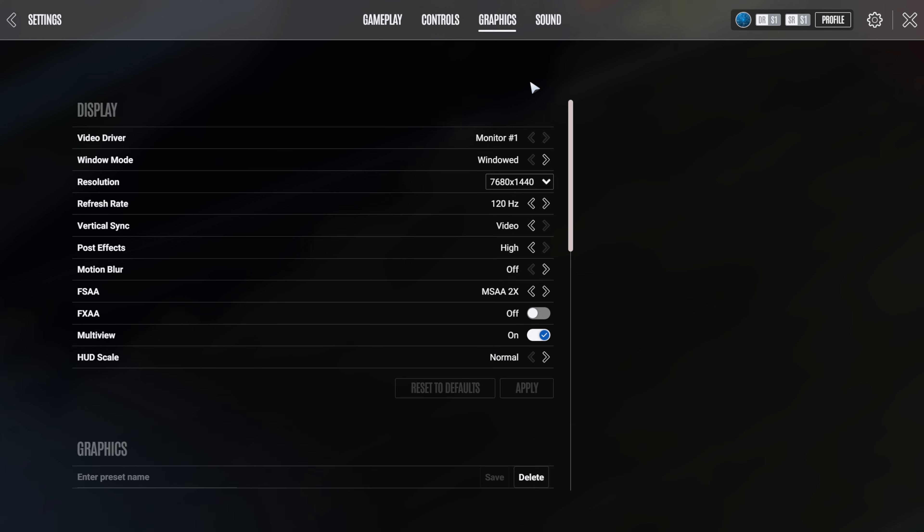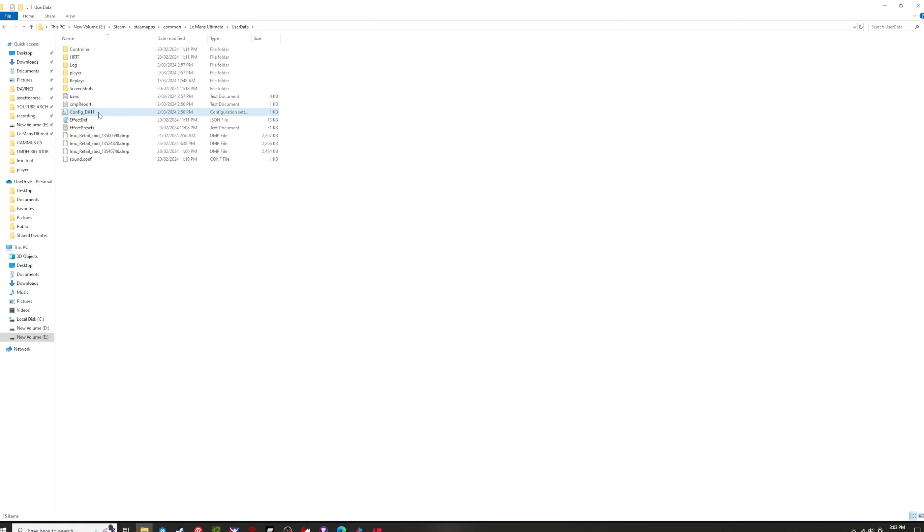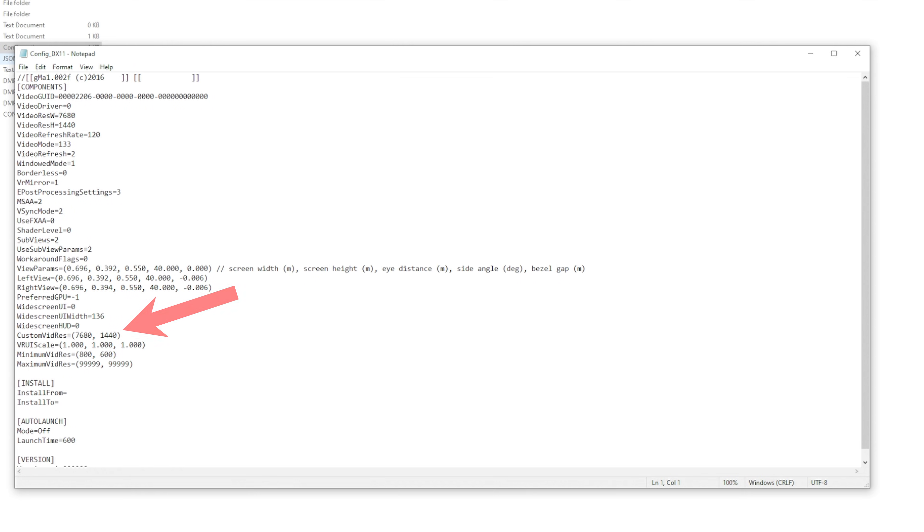Now on to setting up our triple screens. The first thing we need to do in game is make sure our correct triple screen resolution is set in the graphics menu, then make sure multi-view is turned on. Then go back into the Le Mans Ultimate game folder, go to User Data, then open the config dx11 file. All we need to do here is make sure custom vidres is the same value as our triple screen resolution — in our case 7680x1440 — then save the file.